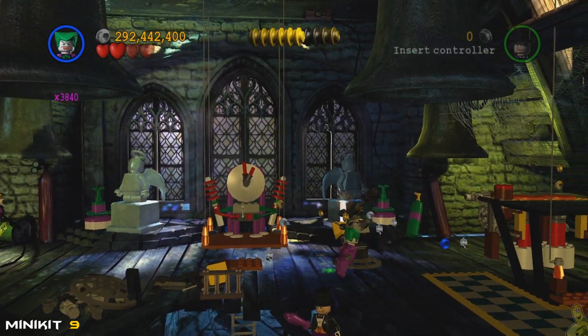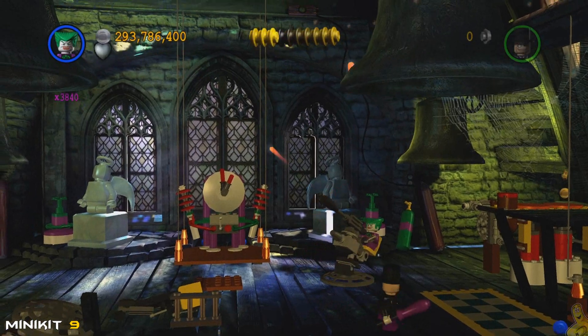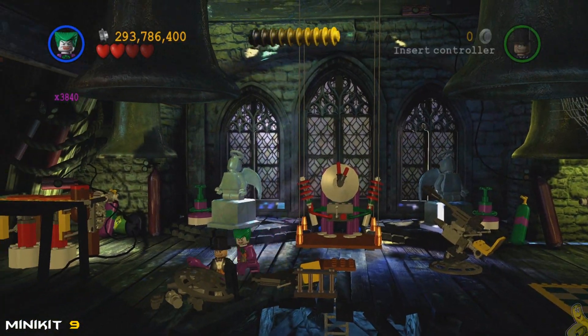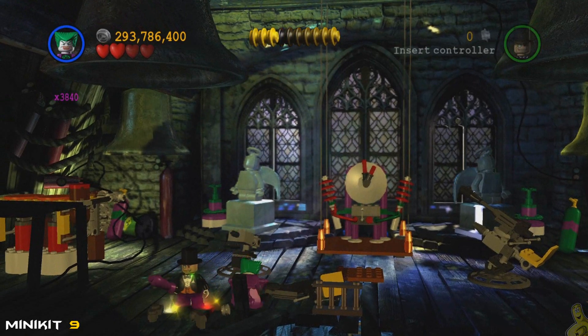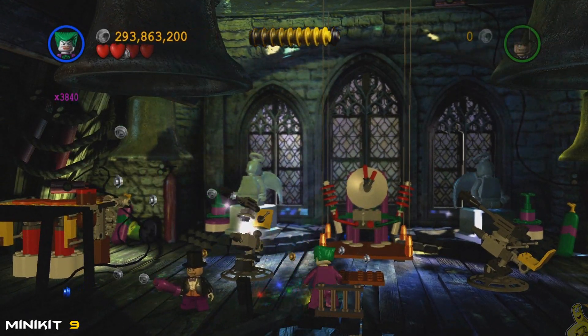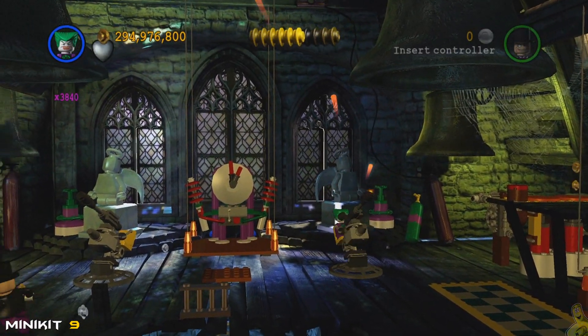I tried to cheese it: build up one turret and hop in, but the goal is you've got to ring both bells at once. The easiest way is to have two characters shooting at the same time — you can actually hit both bells from the right side, but for whatever reason it doesn't activate until both turrets are built. So I build the second one up and ring both bells.